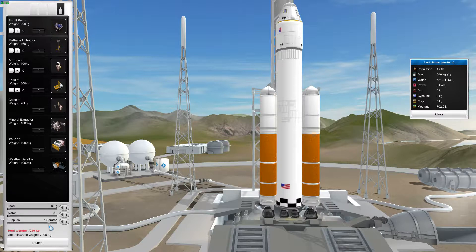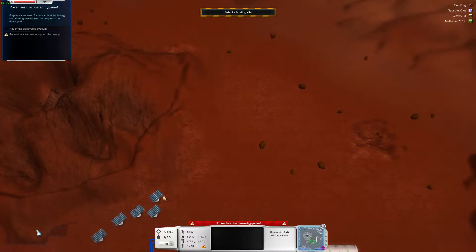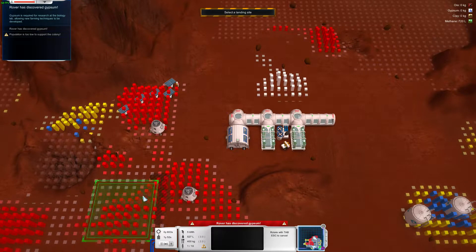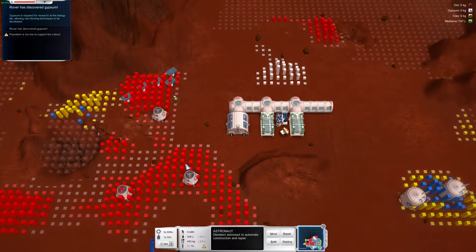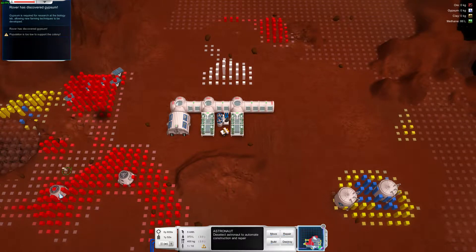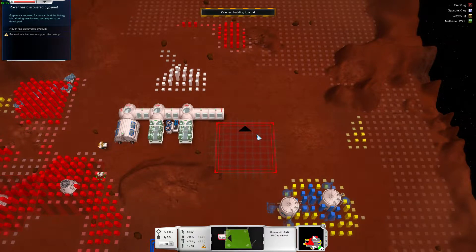This is going to be another supply run. I've got no choice in the matter. Might as well send up a full rocket. What can I do about these rockets? Oh, that one will refuel and launch. I don't like leaving these on automated mode — I worry about solo events and stuff like that.